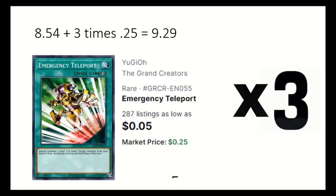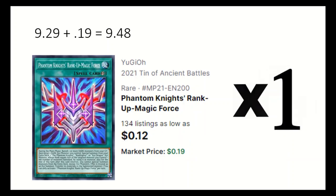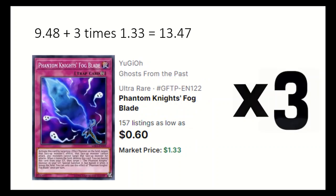3 Emergency Teleport, which can special summon a level 3 or lower psychic monster from deck. 1 Phantom Knight's Rank-Up Magic Force, able to go into the higher ranking XYZ monsters by banishing dark monsters. 3 Fogblade, which can negate a monster and be banished to special summon a Phantom Knight monster from grave.